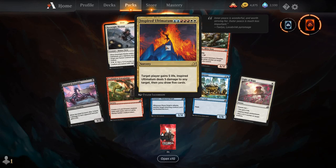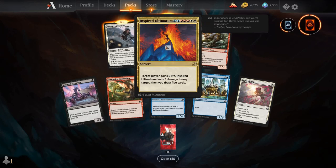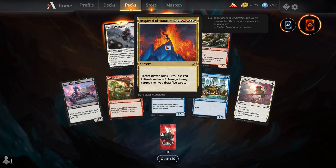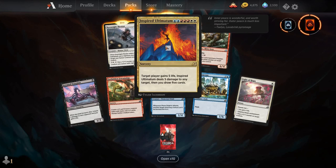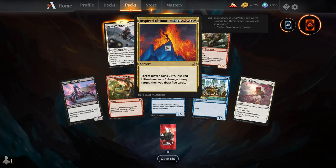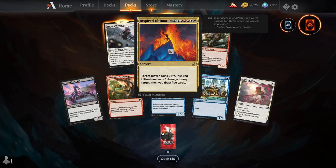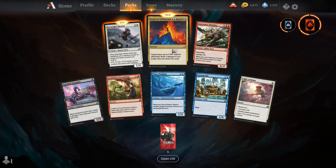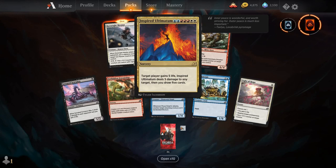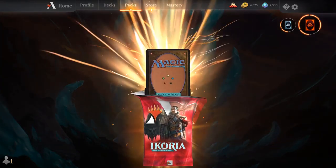And our rare is Inspired Ultimatum — the Jeskai Ultimatum. For 2 blue, 3 red, and 2 white, you get a sorcery: target player gains 5 life, Inspired Ultimatum deals 5 damage to any target, then you draw 5 cards. So this is kind of like Cruel Ultimatum, a little bit, but a little bit different. It's very similar to an older Ultimatum.